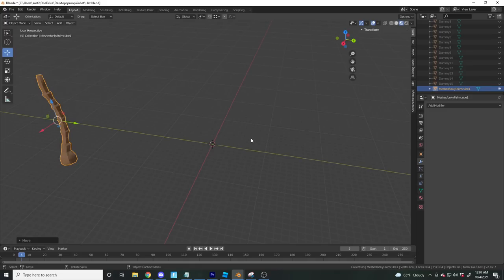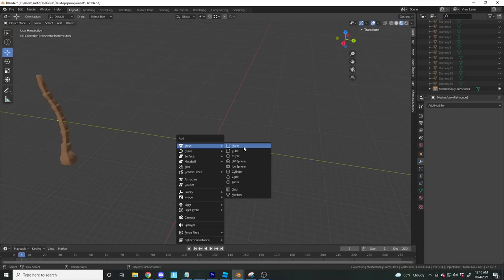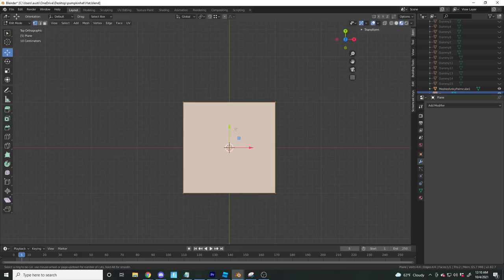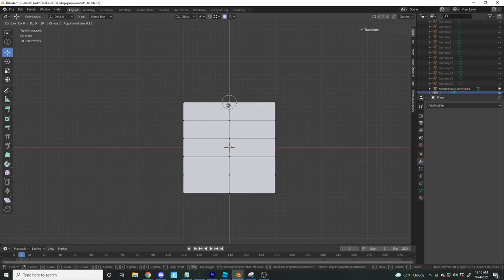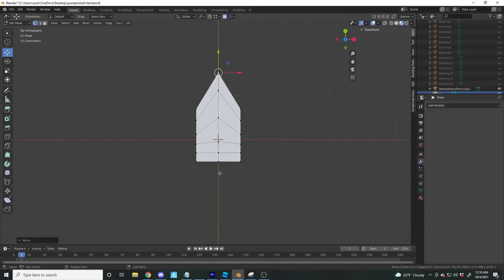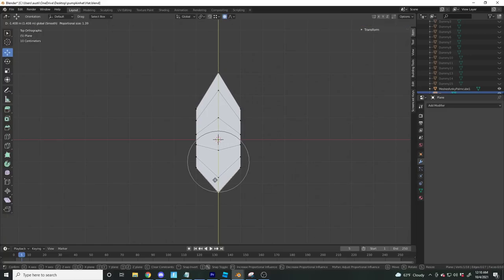Leaf time — dare I say. I'm going to share the process. Starting with a plane, going to top view, into edit mode. Ctrl+R to add loop cuts — probably four of them. In vertex mode with proportional editing, pressing G to size it up — want it to be pretty big.